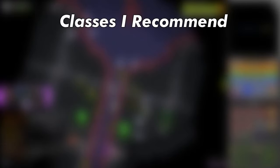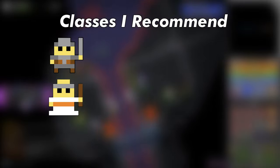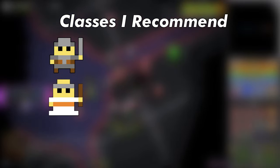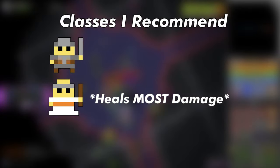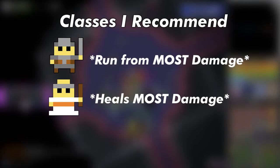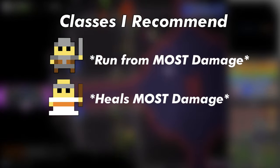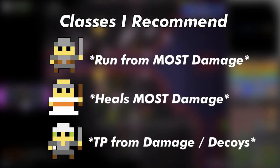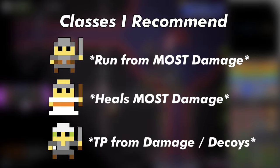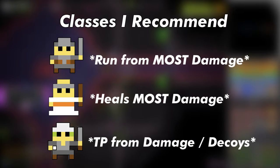First thing you want to think about in O3 is what classes you're going to bring. I would bring a Warrior or a Priest. Priest can honestly just heal most of the non-sickened damage from the boss in general. Warrior lets you speedy through all of the shotguns and run away from sticky situations. I'd also suggest a Trickster because he's able to teleport away from shots, and you can use his decoys for phases when the boss is chasing.